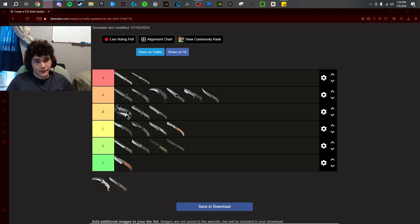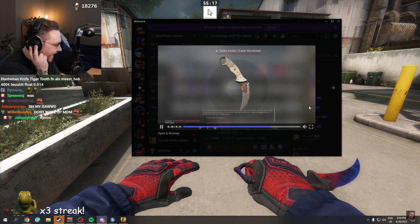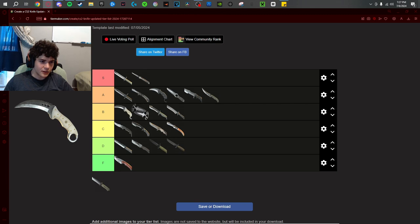Next up is the Talon knife — the Karambit Light. You really have to do a comparison to the Karambit. If you can't afford a Karambit, the Talon knife is not a bad alternative. The blade is bigger, the price is cheaper, and the inspect is cooler — but the pullout is worse, the handle is worse, and despite the bigger blade, I like how the Karambit blade looks more. Love the rare inspect. Finishes still look good on it. B tier, probably at the top of B tier. I think I'd take it over the Shadow Daggers. Really solid knife.